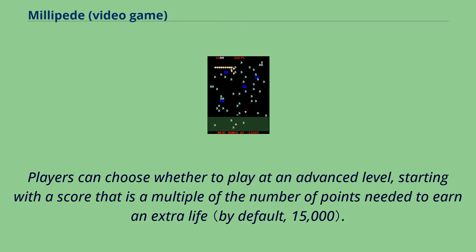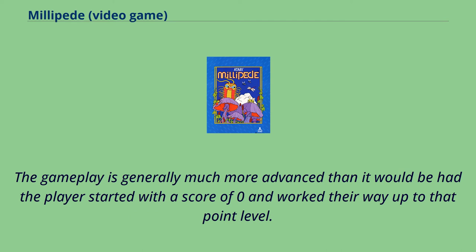Players can choose whether to play at an advanced level, starting with a score that is a multiple of the number of points needed to earn an extra life. The gameplay is generally much more advanced than it would be had the player started with a score of zero and worked their way up to that point level.